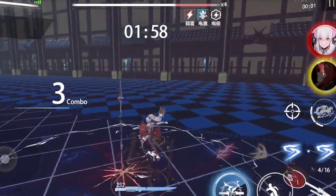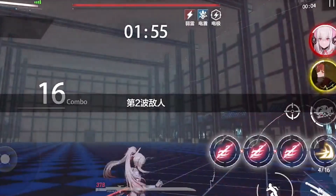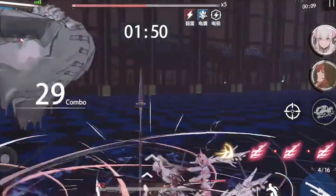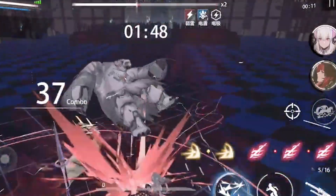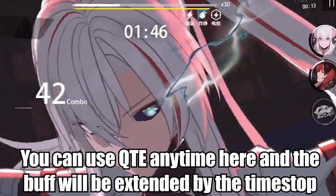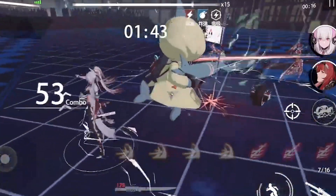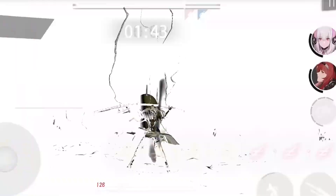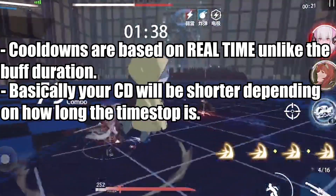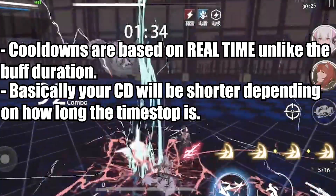The duration of most buffs and debuffs is based on in-game time. For example, if you use the Phillip or Guinevere buff at 1 second, it will always last for 5 seconds and conclude at 6 seconds. With Time Stop, you can use the buff during or before a signature move and it will remain active for the entire duration of it, and then some, because the in-game time was frozen. Not only that, cooldowns are based on real time, so the length of time between the activation of an effect and its availability again will be shorter with Time Stop.